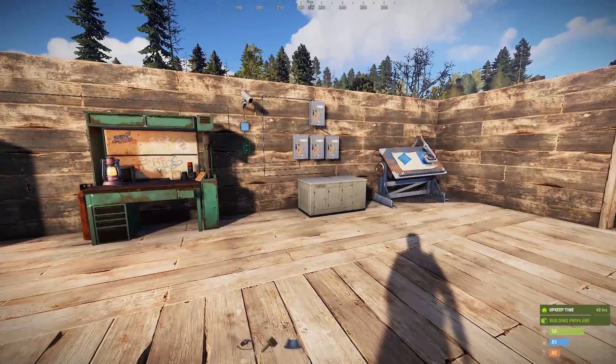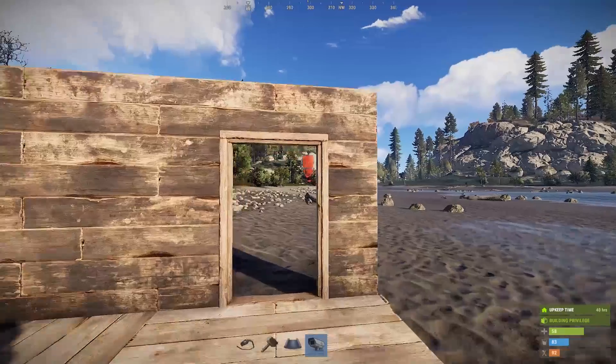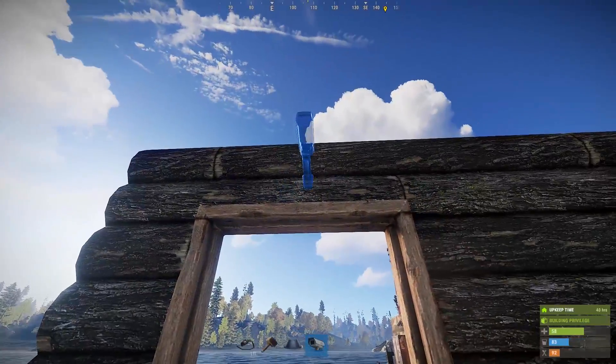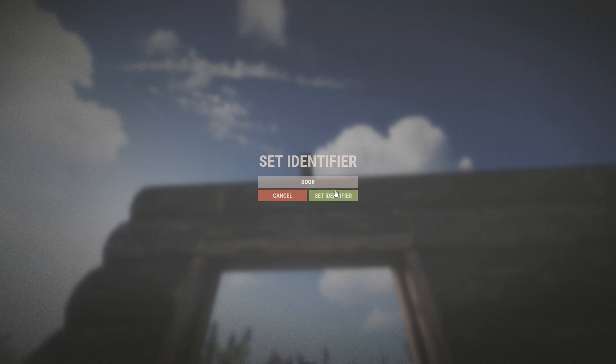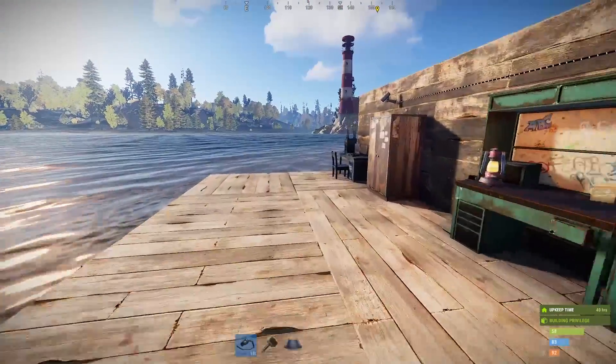The camera system is fixing one of the biggest problems we've ever had in Rust: the door camper. Now that you have a camera system, you can easily place down the camera, name it, aim it down at your door, and then prevent no-lifers from camping your door. Give it some juice.